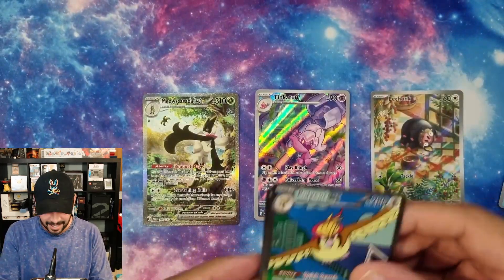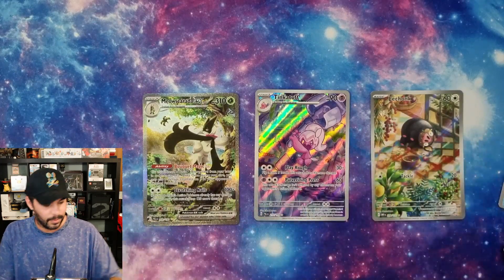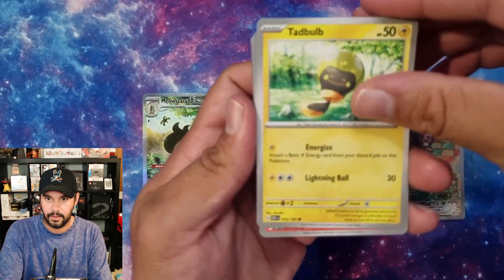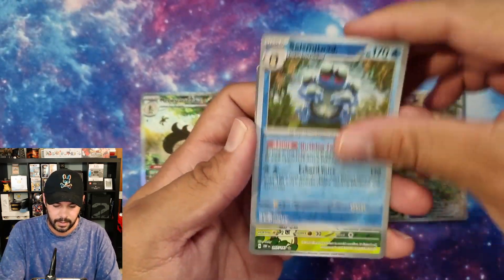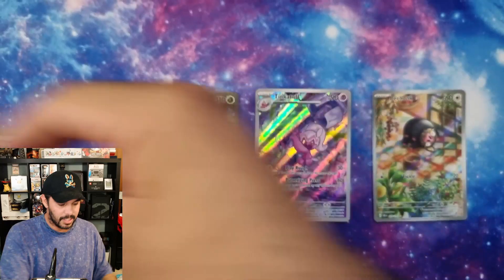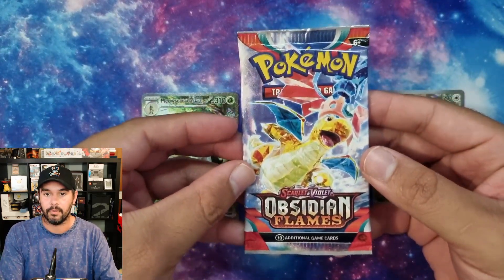Double banger. But does it make the cut? I'm gonna say no - it doesn't cut it. We're pulling my top three, and these are my favorites. It doesn't matter about value, it doesn't matter about what's rarer - it's the cards that I like. Psychic, let's go. Seismitoad. We have an Entei, and a Pidgey to go with the Pidgeot. I still don't think it beats Le Chonk. Le Chonk for the win. Four packs of Obsidian Flames to go.